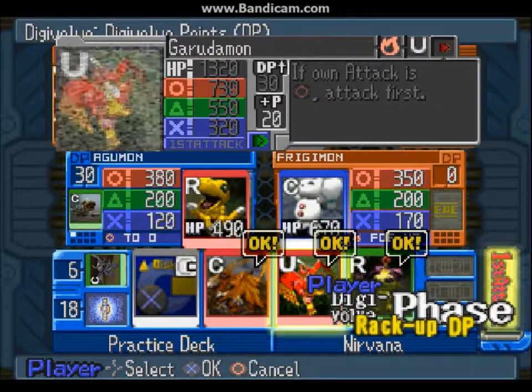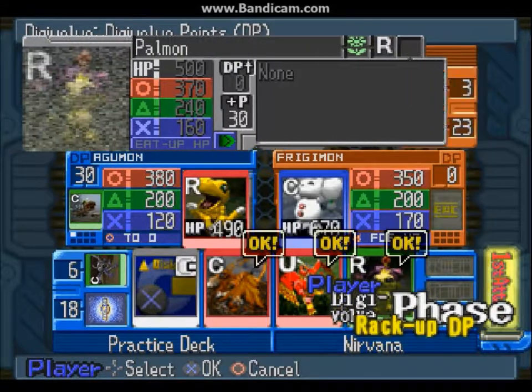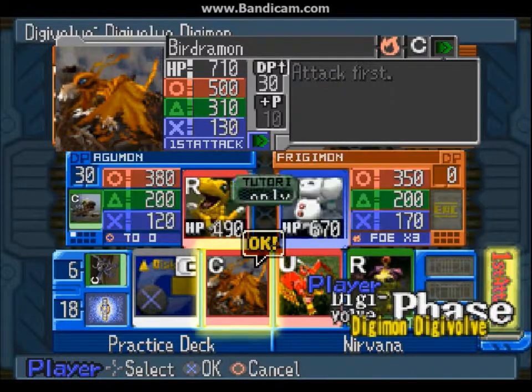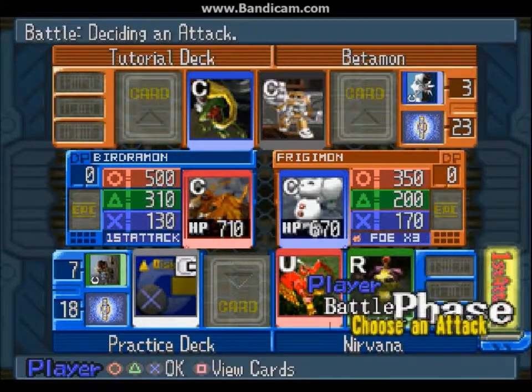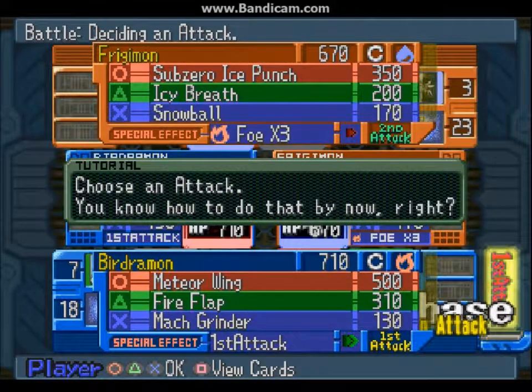In this case I don't need any DP, so they're asking me to skip it so I can digivolve to Bergemon. But normally I would use Palma in there to add some extra DP and to get rid of a card on your slot.